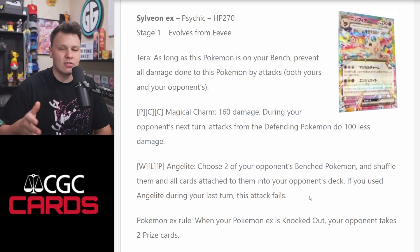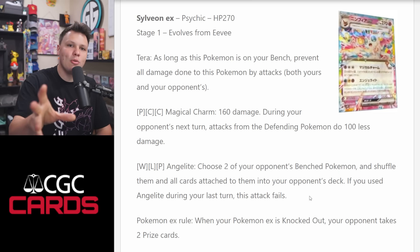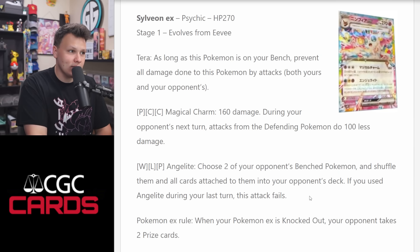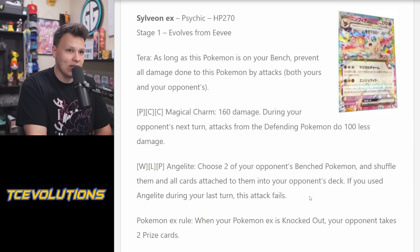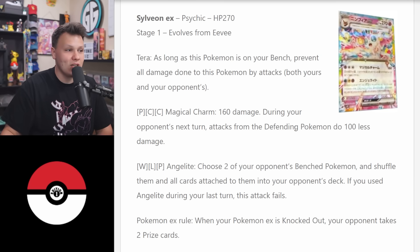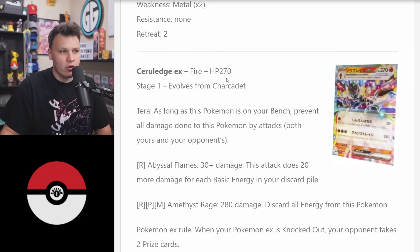You can combo this with — I'm blanking on the name — the poison Pokemon EX whose ability, when you put it in your active, makes your opponent discard their bench down to three Pokemon. You could push that into the active, switch into Sylveon EX, shuffle two Pokemon back to their deck, and fully decimate their board. Then Magical Charm for 160 might be enough to clean up, since they don't have attackers to switch between to remove the damage reduction. Sylveon EX is one I'm excited for.